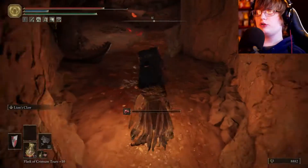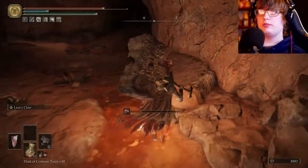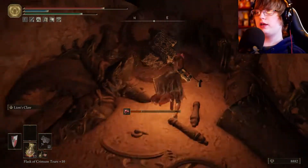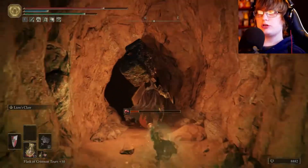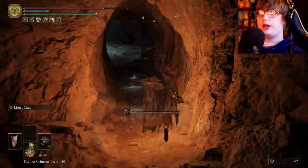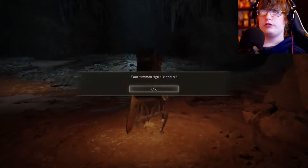Eventually you come to a big open area. There's a big Miranda Flower here — keep going around until you get to this jump, then keep running. These things should stop before they even hit you because they're quite slow and you can run faster than them. Keep going until you hit the boss fog.